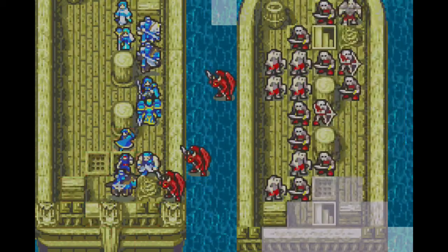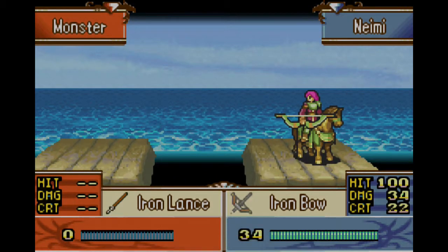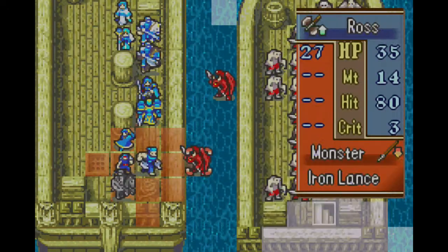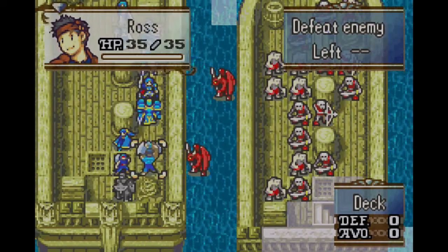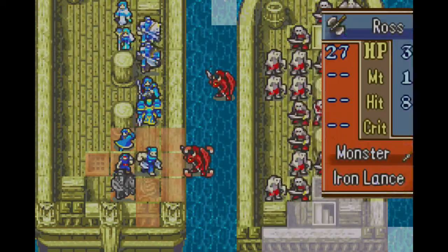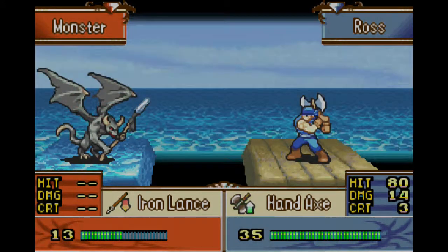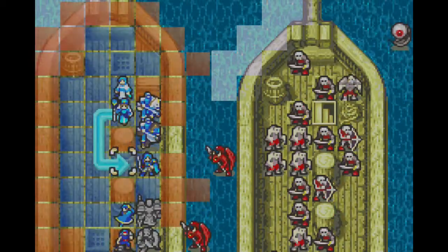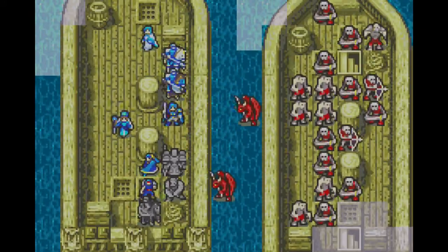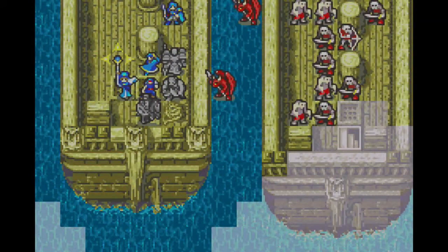Let's finish these things off quickly. Simple iron bow. Ross is just kind of lame right now — I'll just do it anyway. And I got a level up out of it, so that's cool — but not a good level up, so that was less cool. We'll set another torch up to view a little further.